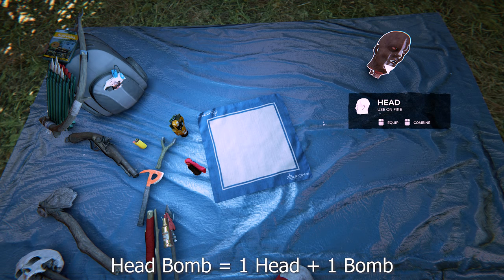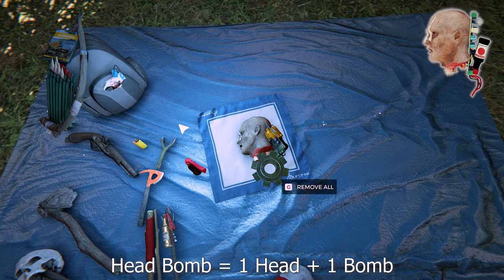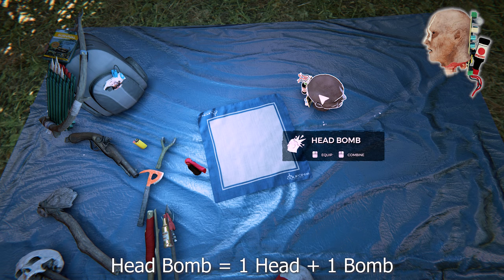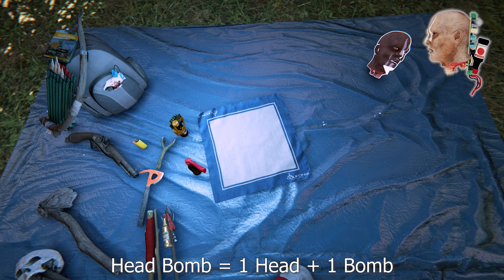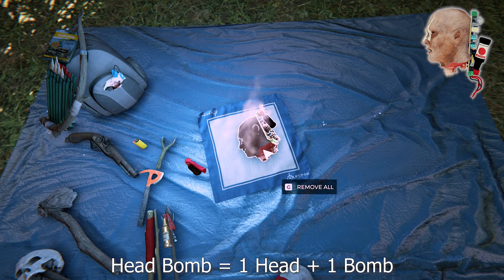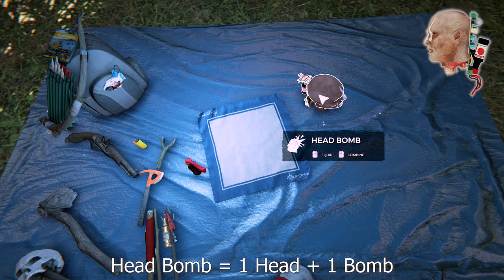To make a head bomb it's one head and one bomb — it doesn't matter if it's a sticky bomb, it will still work though it won't stick. Head bombs do a lot of damage though they take forever to blow up and they keep rolling when thrown, so it's very hard to hit your target. You can carry one head bomb and five bombs as well, so it can be good to use up the materials rather than waste them.